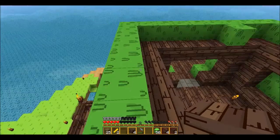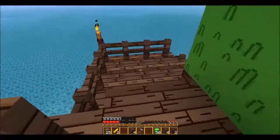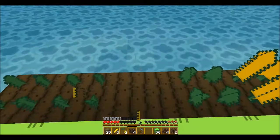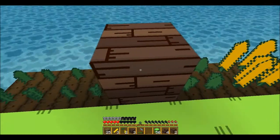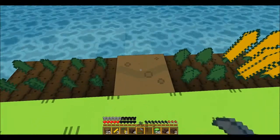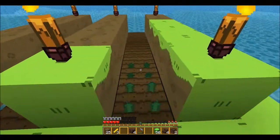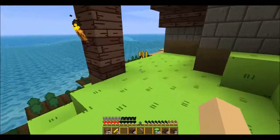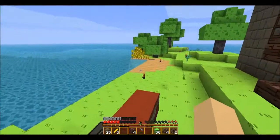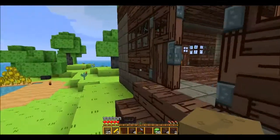So yeah, the 1.1 update is out now. Bow enchantments are cool — they're probably my favorite part of 1.1. Beyond that, sheep finally are more usable than they were before, which is really nice. We can create rainbow-colored farms and such. I toyed around with that in my main world a little bit, and I didn't really find any system that I liked, and it looked like it was going to take a long time to set up.